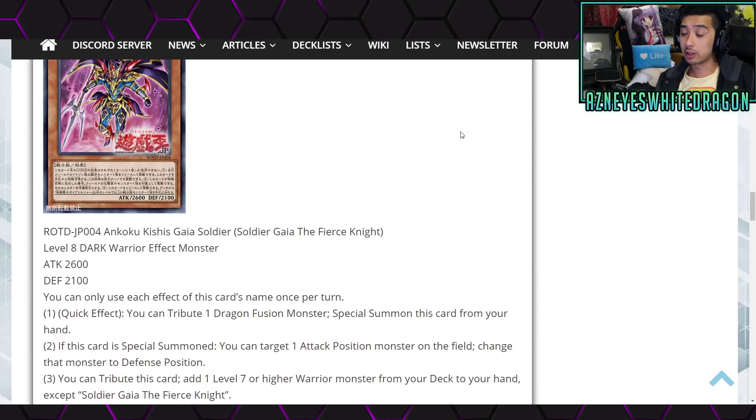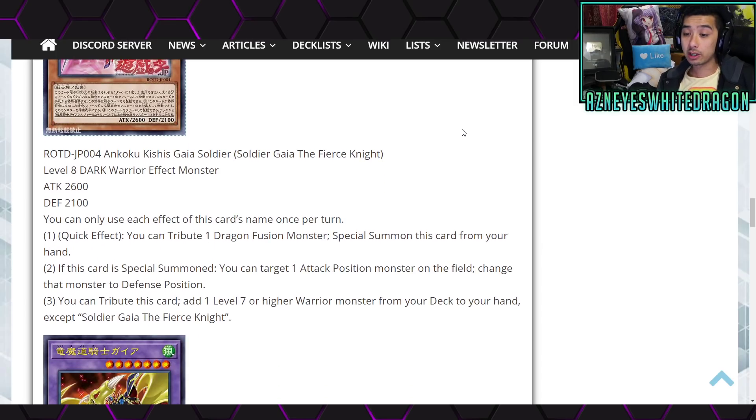The first effect is a quick effect: you get to tribute one Dragon Fusion monster to special summon this card from your hand. The second effect: if this card is special summoned, you get to target one attack position monster on the field and change that monster to defense position. The third effect: you can tribute this card to add one Level 7 or higher warrior monster from your deck to your hand, except Soldier Gaia the Fierce Knight.